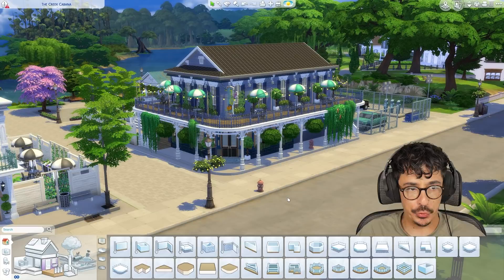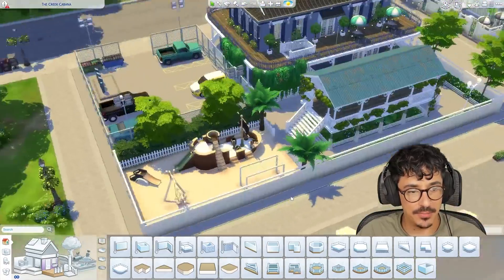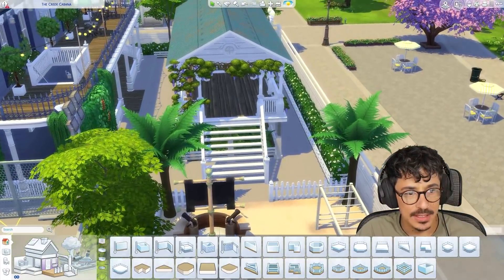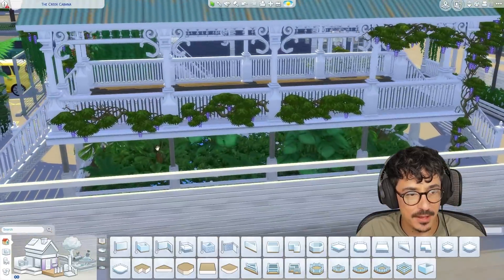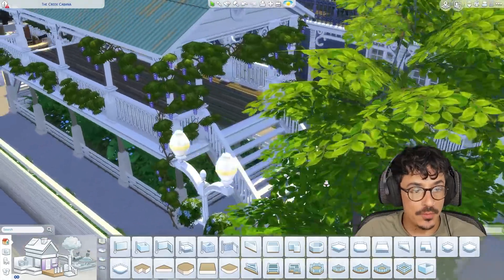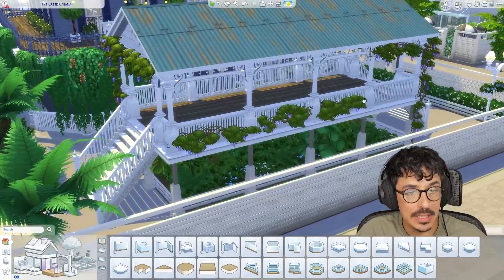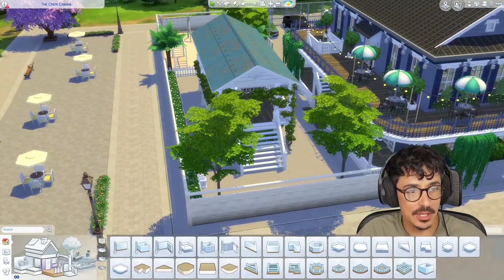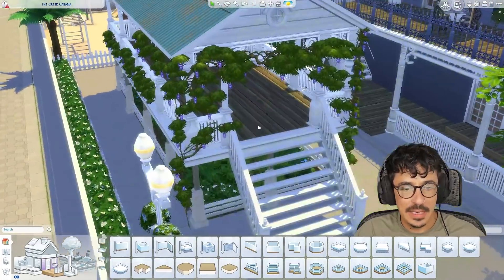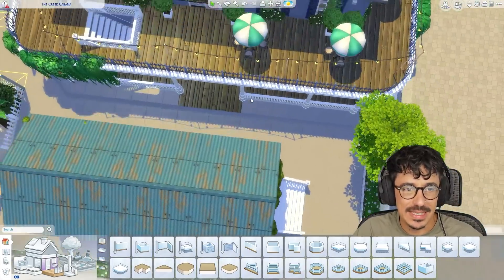Here we are, back at the Creek Cabana. I have made some more changes to the landscaping, just put in some more trees and stuff. Same with the hedges underneath over here. I have perfected the landscaping underneath of the cabana itself, but we're still going to make some more details and changes to the actual cabana itself. It's going to be a nice seating area to have some drinks, and we'll put in some more details including the outside seating.